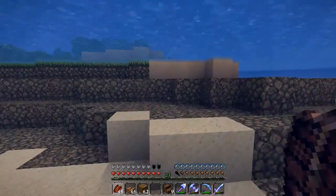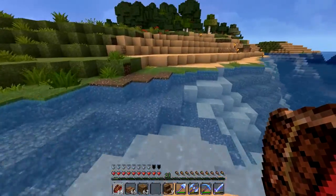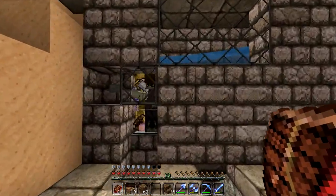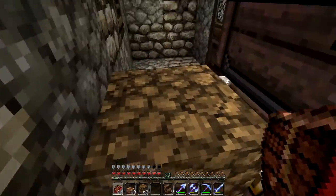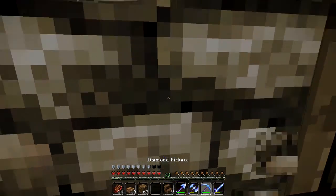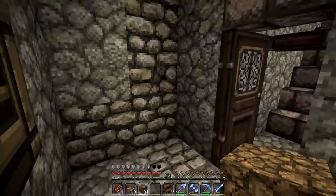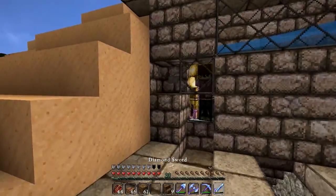On the way to the farm town, I'll show you something I've only shown on camera once — my mob grinder. I found a zombie spawner just on the surface. I wish it were a skeleton spawner, especially now that we have bone blocks, but it's not. It's your basic spawner with water. I have a whole bunch of chickens down here to grind XP while waiting for the zombies to load up.